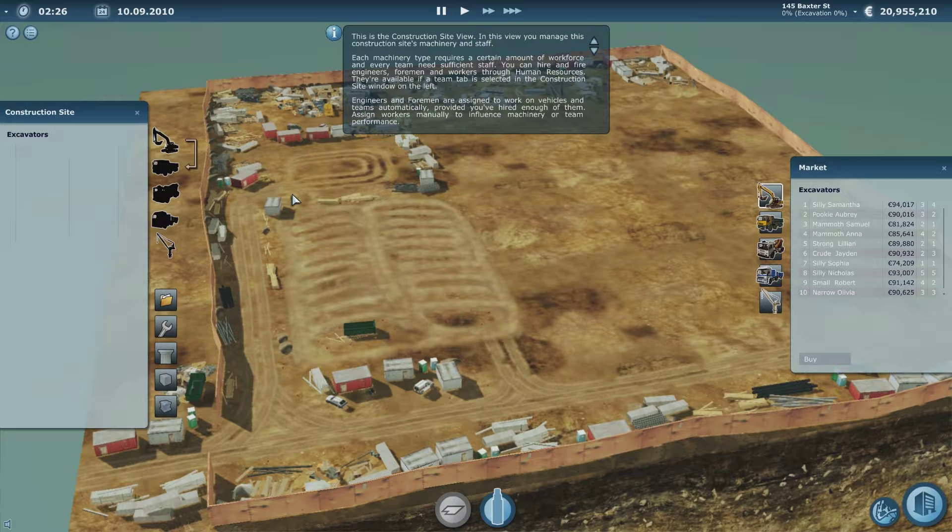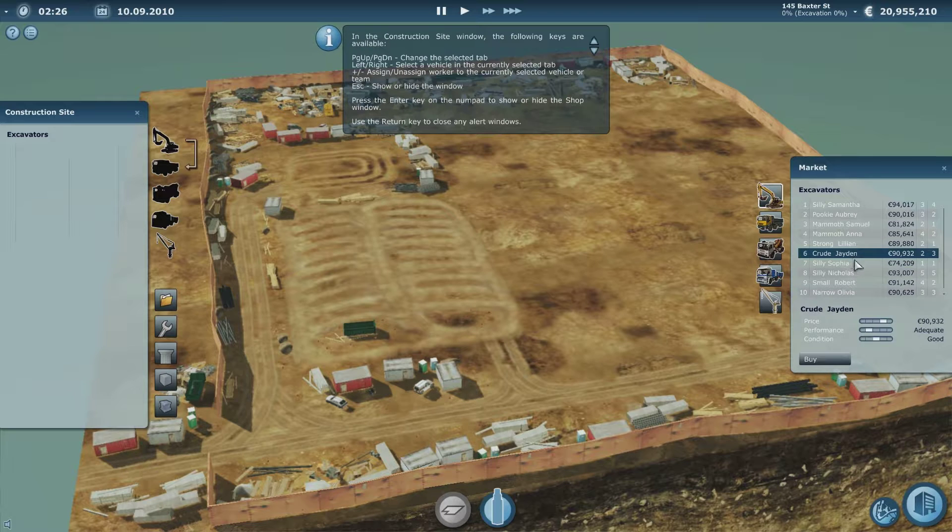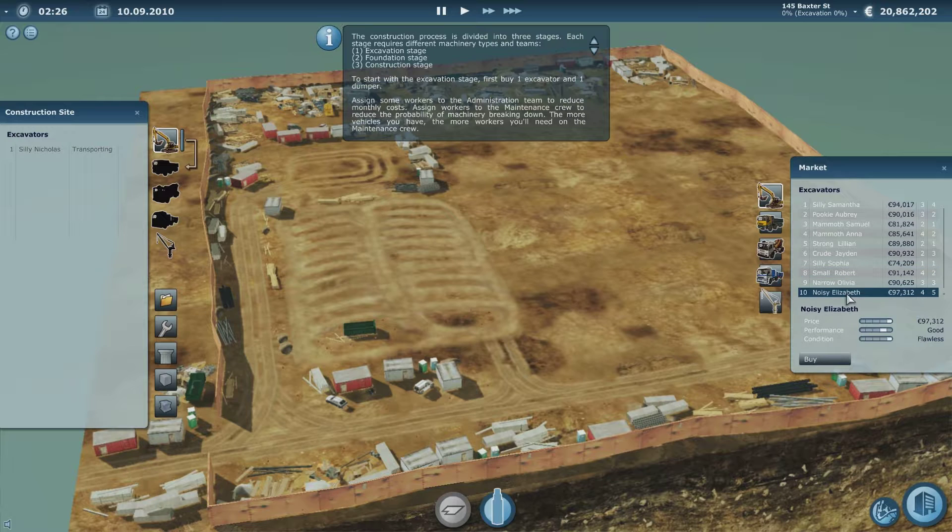So we need to buy some machinery. We'll buy Silly Nicholas - he's excellent, flawless, not a bad price either. We'll buy flawless Silly Nicholas. And I suppose we should probably buy another one as well to quicken the job up a little bit more.